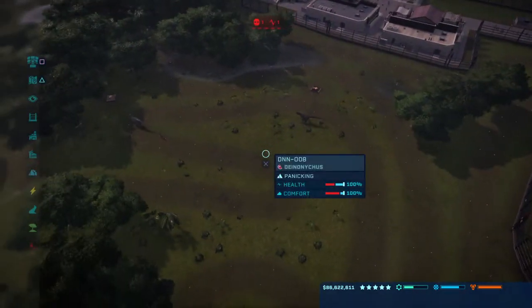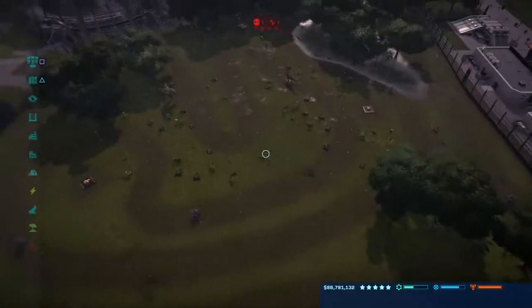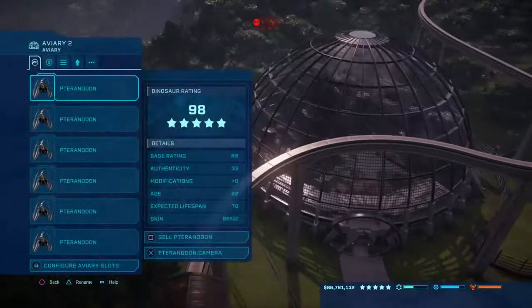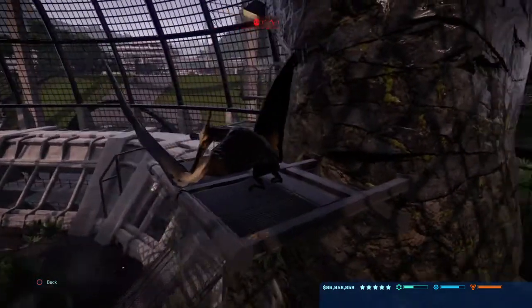This is the Carnotaurus and the Deinonychus pen. And here we've got the aviary of the Pteranodons.